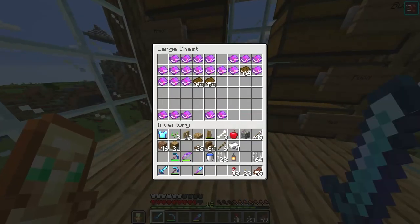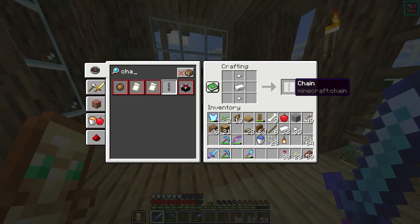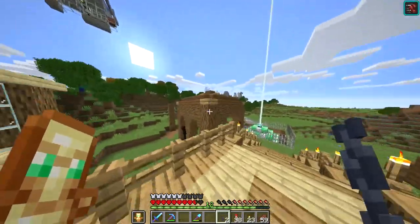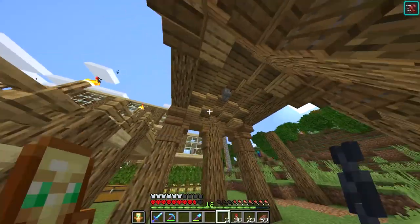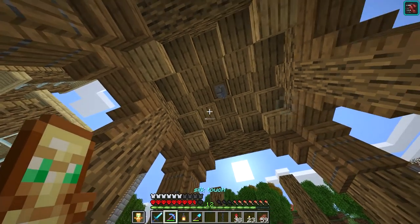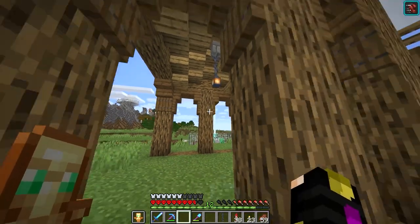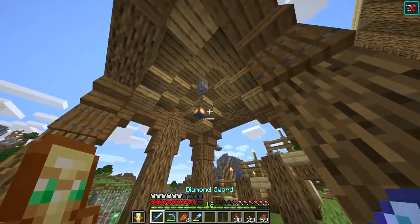Before I show you guys what the roof looks like, I want to make some chains real quick. All you need is iron and iron nuggets. I only need one - actually I'm going to make two because I know I'm going to need two later. The roof kind of looks weird from up there, but when you go inside it looks pretty nice. I put a little stone wall right there, a chain, and also a lantern. I think that looks pretty cozy.